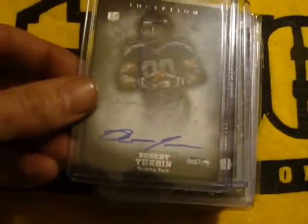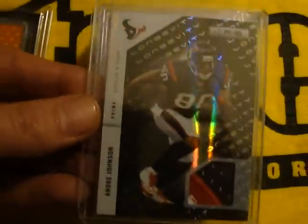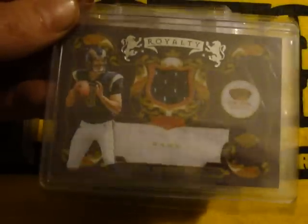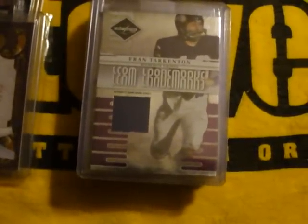Got a Robert Turbin. This jumbo Doug Martin. Three-color Andre Johnson patch out of 50. Sam Bradford rookie jersey. Alan Page — pretty sick patches. That's number 225.